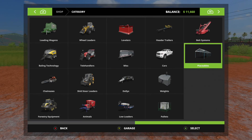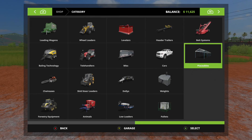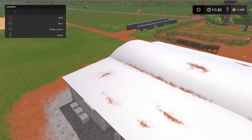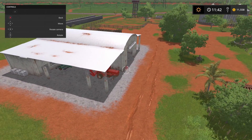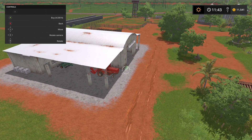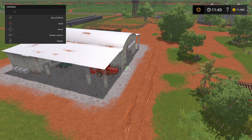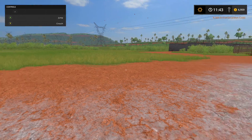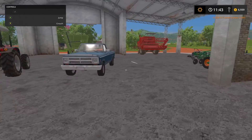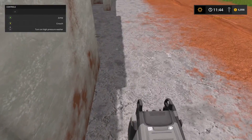First things first — I know one thing I want to get, which probably isn't a smart buy, but I want it. We're going to place this right about here. The most important thing is to wash our trucks and our vehicles.